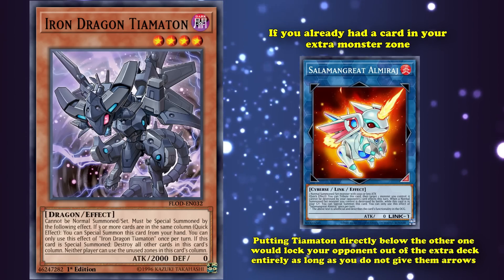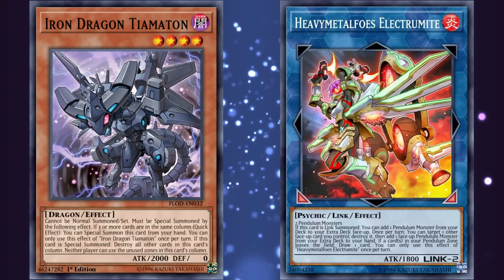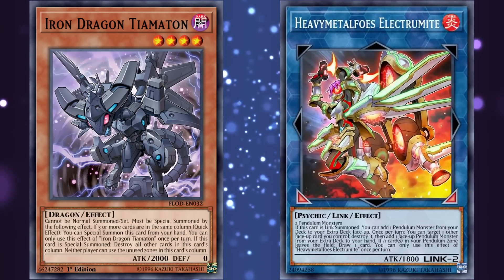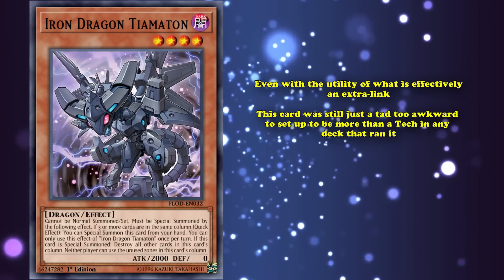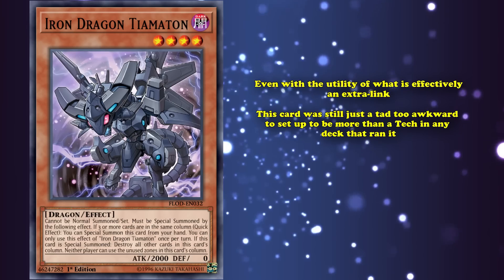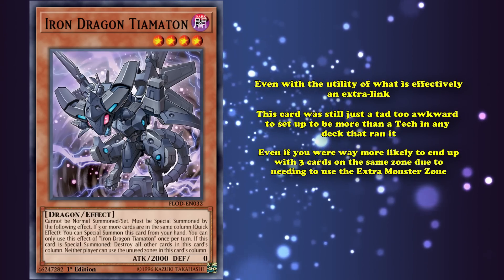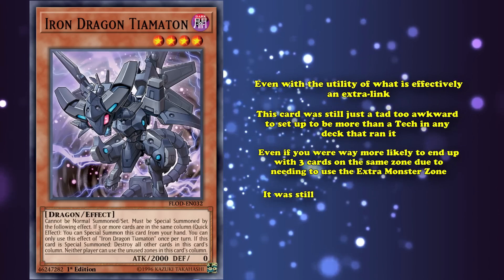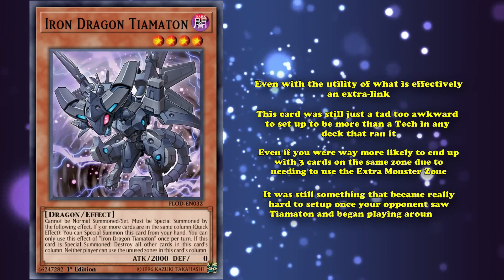Kind of like a discount Extra Link. This card was even more backbreaking against Pendulum decks, since by just summoning it on top of either Pendulum Zone, you prevent the strongest play of their strategy. However, even with the utility of what's effectively an Extra Link, this card was still just a tad too awkward to set up to be more than a tech option. Even if you were way more likely to end up with three cards in the same zone due to needing to use your extra monster zone, it was still something that became really hard to set up once your opponent saw Tiamaton and began playing around it.